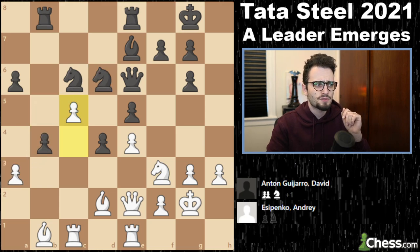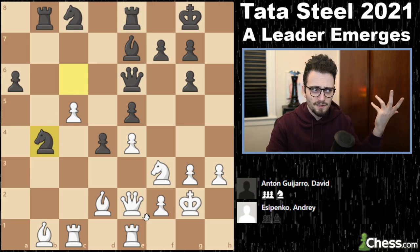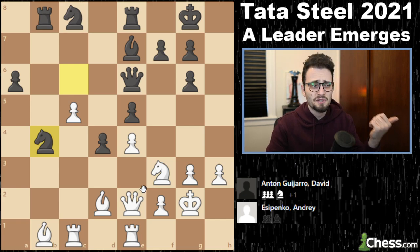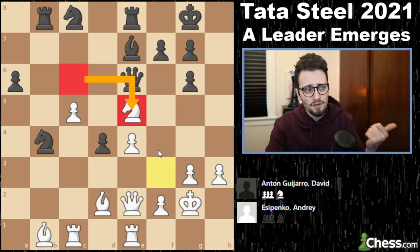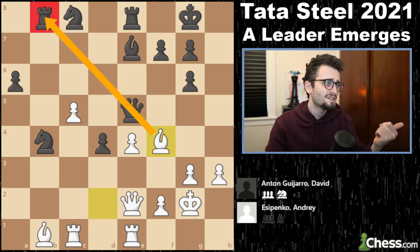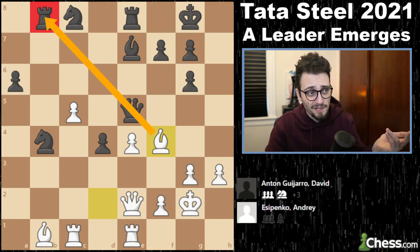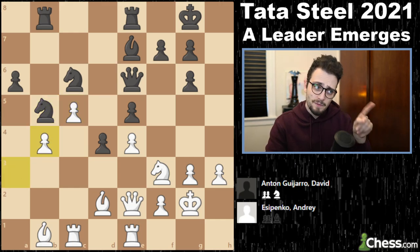We take back. You say: why didn't he go back to c8? Because you just take. Ladies and gentlemen — knight takes e5, of course, removing the defender of the central pawn. If queen e5, we have bishop f4. Don't doubt the vibe of Andrei Yesipenko — he knows what he's doing. And that is why knight b5 happened.